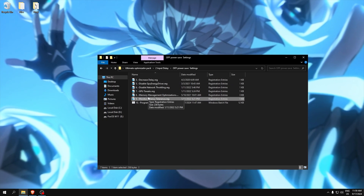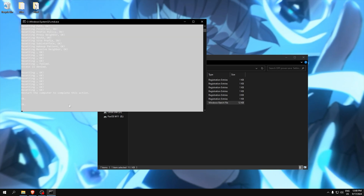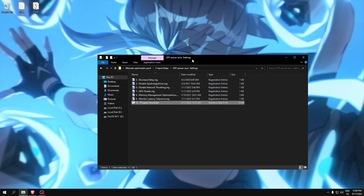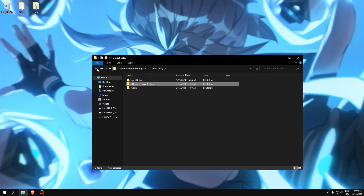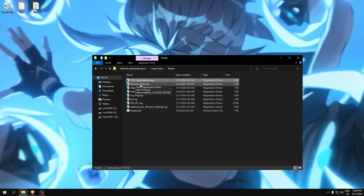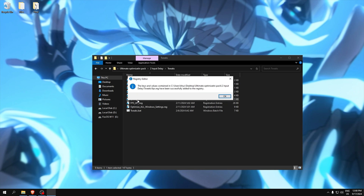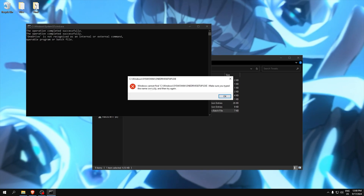This will lower latency for your monitor. There are also tweaks for internet and program boost performance. Performance tweaks include three CPU optimizations to improve CPU performance, decrease input delay, and decrease ping — a mix of everything.